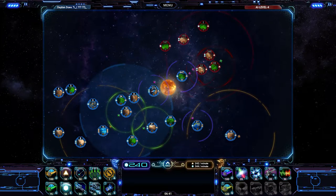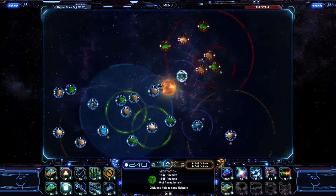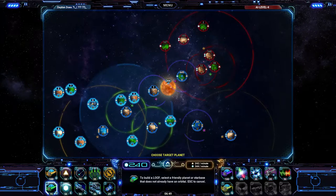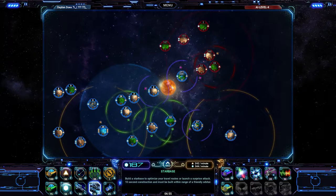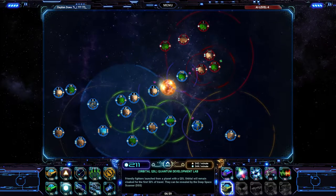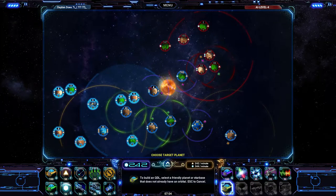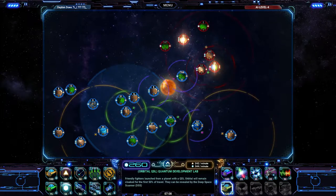That's not good. So they destroyed the star base — they saw what I was trying to do there, jumping over that way. But that's alright, I've got this guy ready to go. We can't build a defense array, damn it. Ludicrous speed increases travel speed. Quantum development — lets the fleet remain cloaked for the first half of travel, which seems really cool, but I'm unable to build it at the moment.